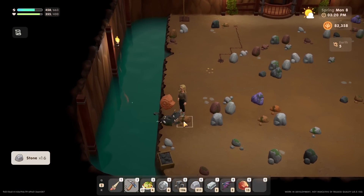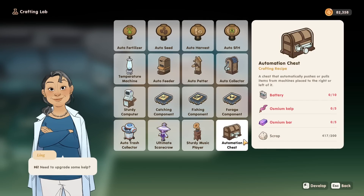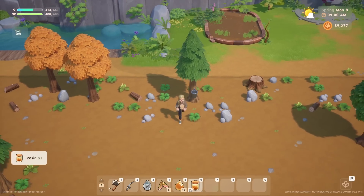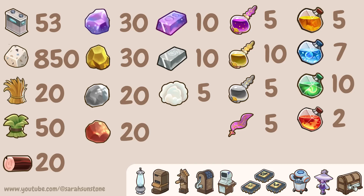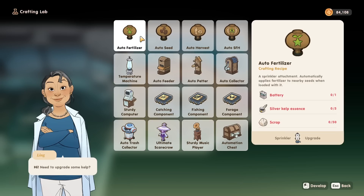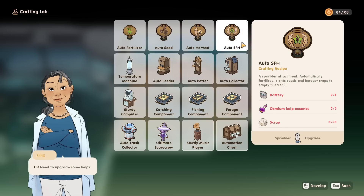Outside of these pieces of lab equipment, there is also the auto trash collector, the ultimate scarecrow, and the automation chest. The ultimate scarecrow specifically requires resin, so make sure your pine trees are tapped to collect this resource. If you would like to develop every piece of technology mentioned in this video, a full list of required materials is available at the time of posting, but please note it may change for the official update. This list also does not include what you will need for farm automation equipment for auto fertilizing, seeding, and harvesting.